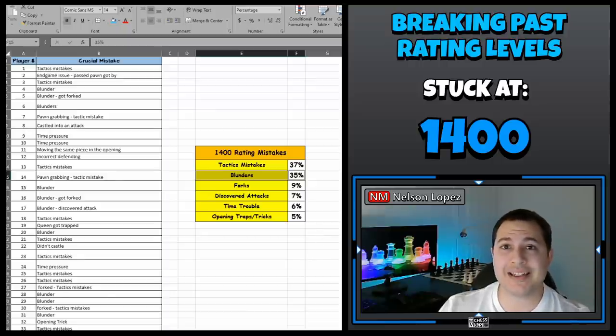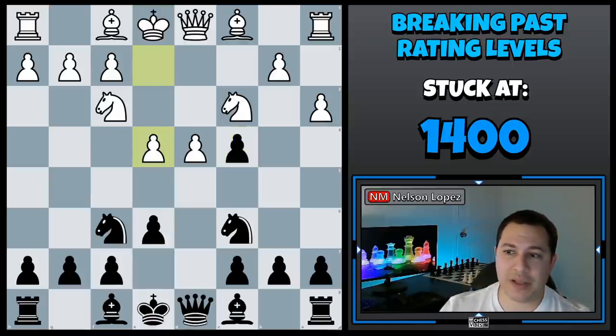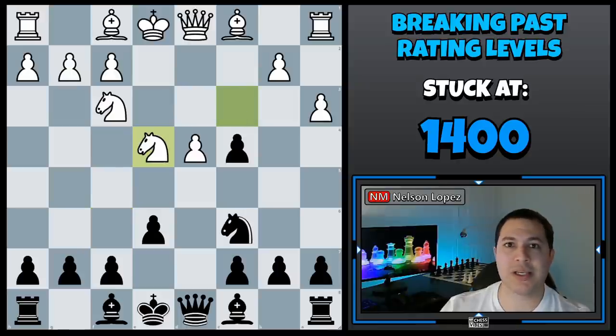The tip I have for not blundering is you have to do a blunder check. Let me show you another example from a game I analyzed. Black was 1,400, and in this position white played e4 and black captured the pawn, just losing his knight for free. He clearly was not doing a blunder check or he would have seen that.